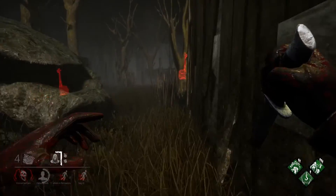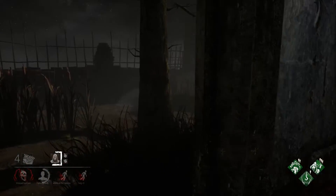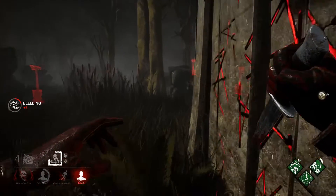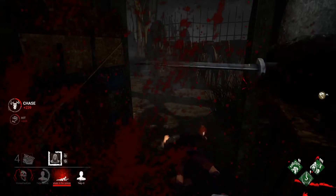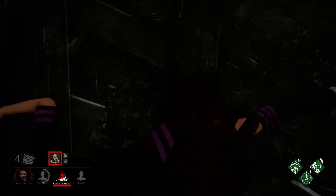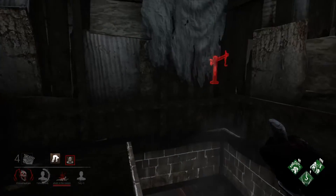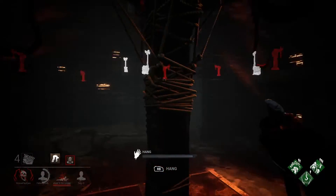She's vaulting through that window. She must have Quick and Quiet because I never heard her vault through. We get a hit - she has Dead Hard - yes, she's down. We'll get her picked up and now I'll get use out of Thrill of the Hunt to see if anyone is on a generator. Nope, all the gens look secure. We'll get her hooked up.